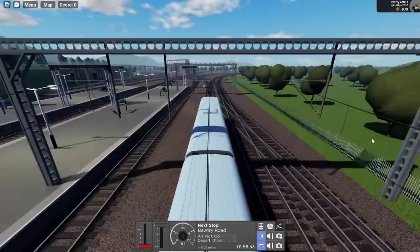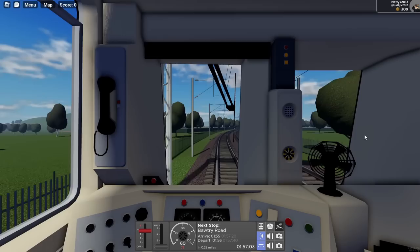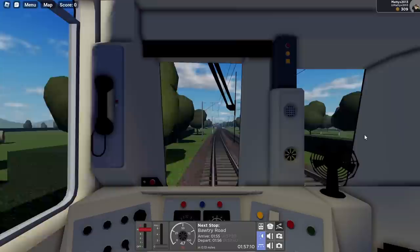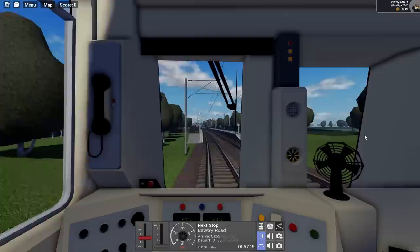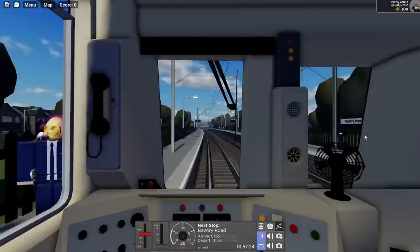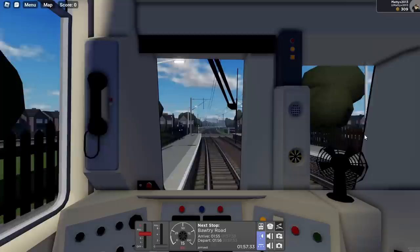Let's slow down a bit. A little thing to know about this game — the braking is realistic. None of this arcade-y super brakes you get in most Roblox train games. You will have to think about stopping, and stopping distances are very important, so that's a bit of a challenge, but you will get the hang of it quite easily. I normally tend to run two to three notches of brake — that's where I normally sort of stick to. But yes, it's a balancing act, but it is very cool. The physics are really good on this, very realistic.